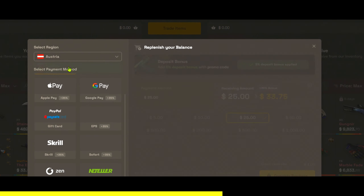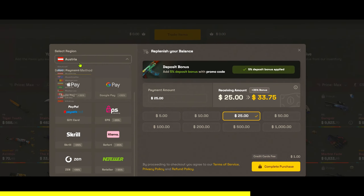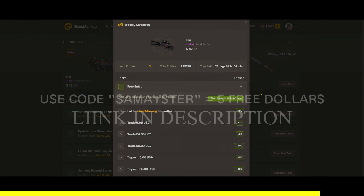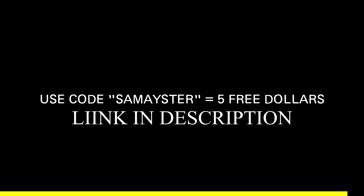Also, if you purchase balance, you will get a 35% deposit bonus. Don't forget to explore the freebies section where you can find completely free skins. Make sure to use the link in the description to claim your free $5 bonus.